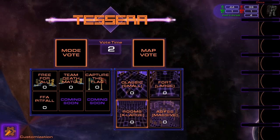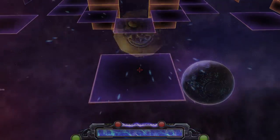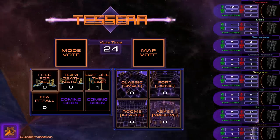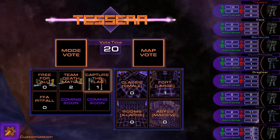Tessera offers four different arenas including the Treacherous Abyss, where poorly timed jumps will result in certain death. Four different game modes let you customize how you do battle: free for all, free for all pitfall, team deathmatch, and capture the flag.